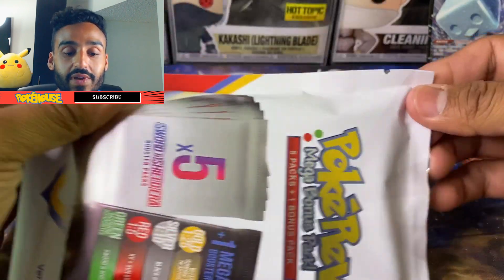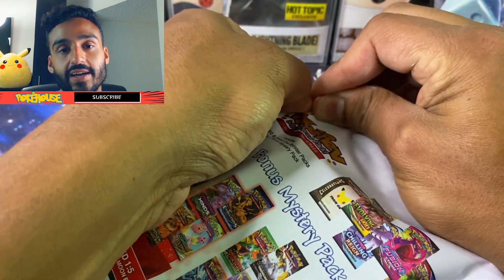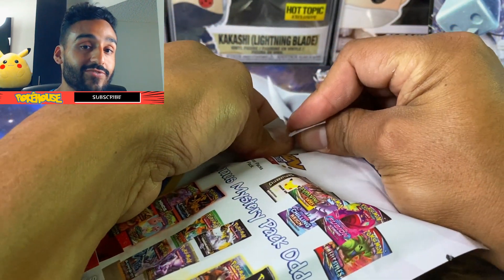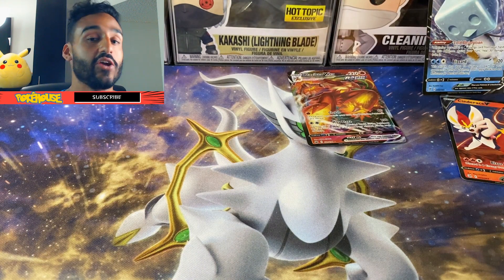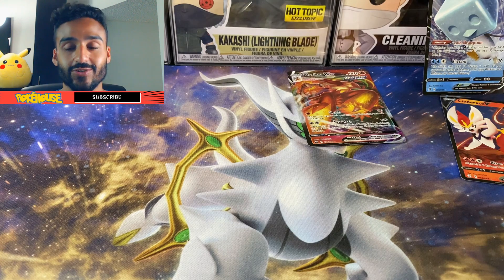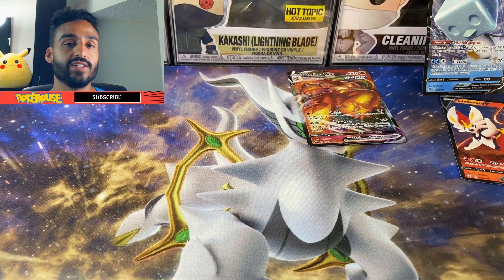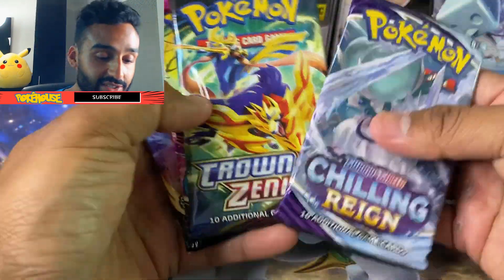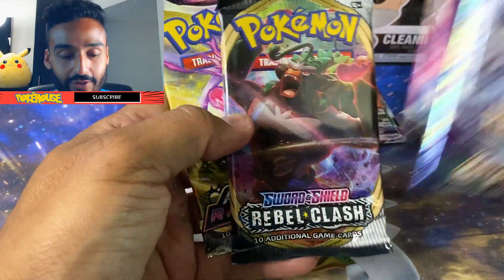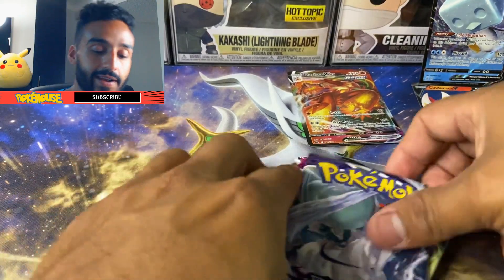We got another Mystery Pack. I'm opening it from this side — if I peek I'm going to end up cutting it out. But I want to keep it as a surprise for myself. So I'm actually going to open this under my desk. I got it out. I got my next five packs — oh nice, we got Crown Zenith, Fusion Strike, Rebel Clash, Astral Radiance. Let's begin.